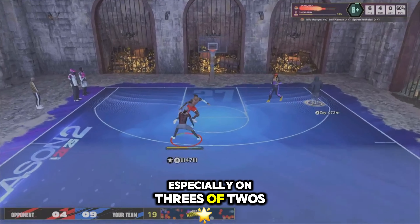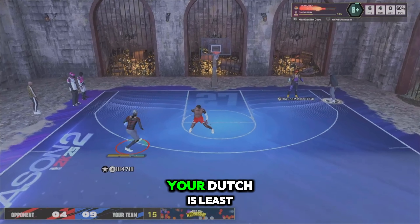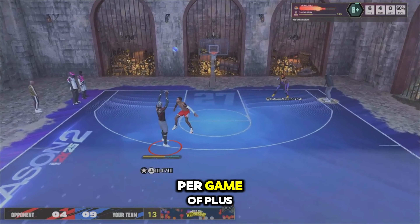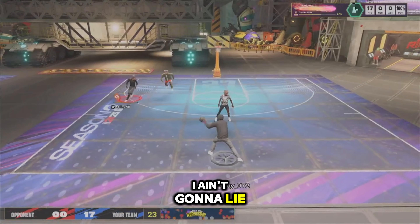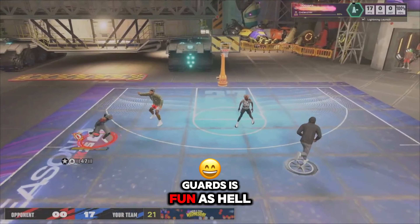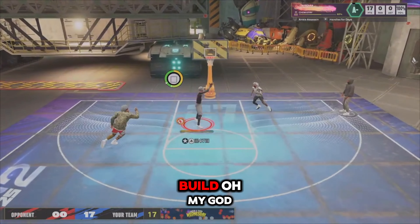If you get the ball, especially in threes or twos, you should be scoring at least 15 points a game, maybe 12 at a minimum — at least 10-plus points per game. These tall guard builds are overpowering a lot of people. Playing on tall guards is fun as hell.